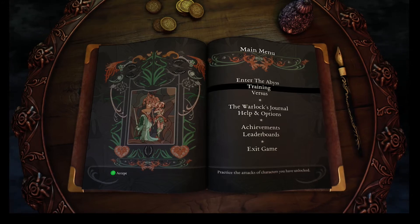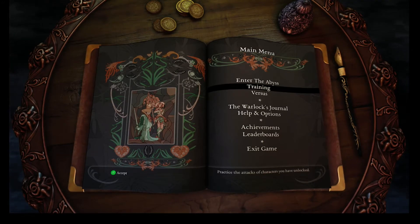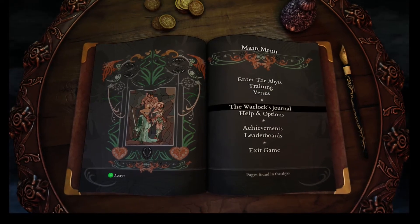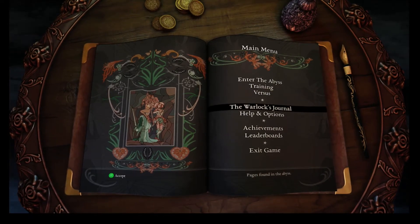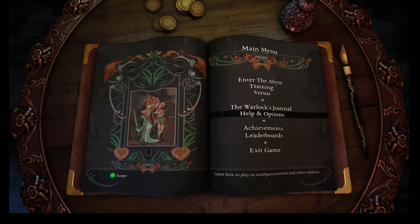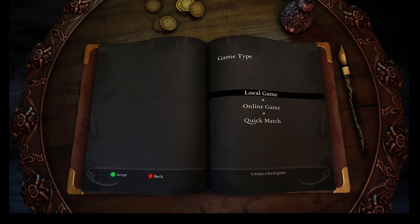As you can see it's got multiple game modes. You have Enter the Abyss which is a campaign, you got Training, there's a Versus mode which is kind of a local multiplayer Super Smash Brothers type of deal, Warlock's Journal — that's the stuff you can pick up — and then the usual help options, typical PC game stuff.